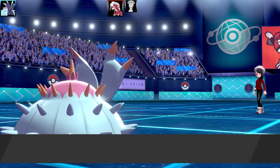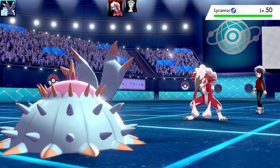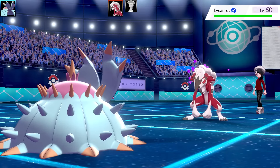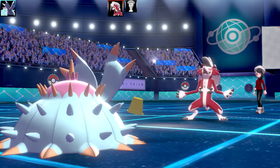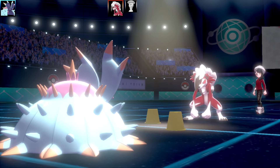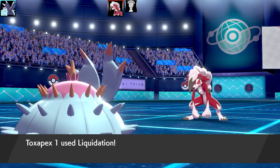Hatterene had a Life Orb too, so that could have been a very problematic Pokemon with any Psychic-type move. Next Pokemon is Lycanroc and it's going to be Poisoned. It's going to go for a Trick - hang on, Lycanroc doesn't learn Trick. It's a Zoroark - you wouldn't read about it! They tricked me with a Flame Orb.